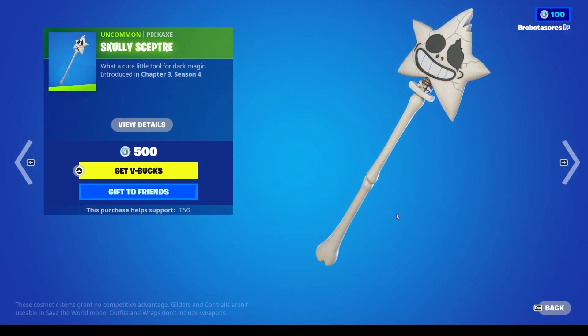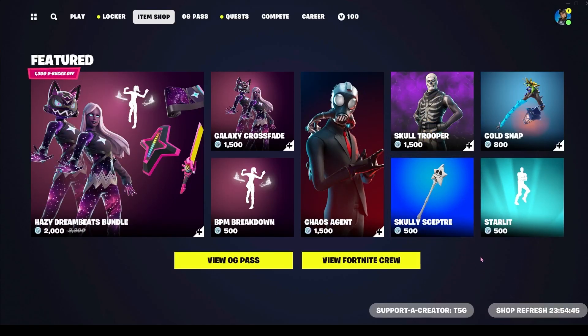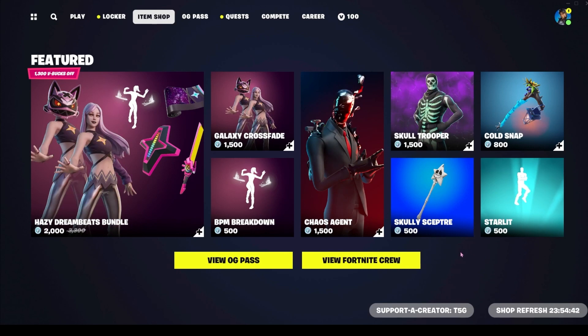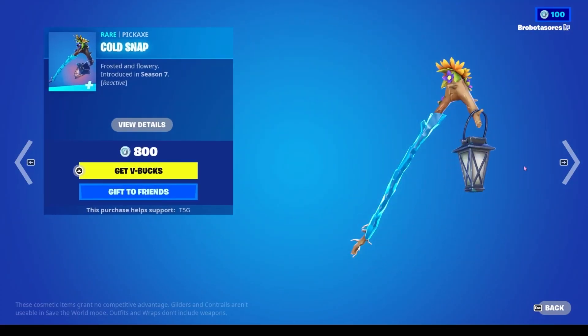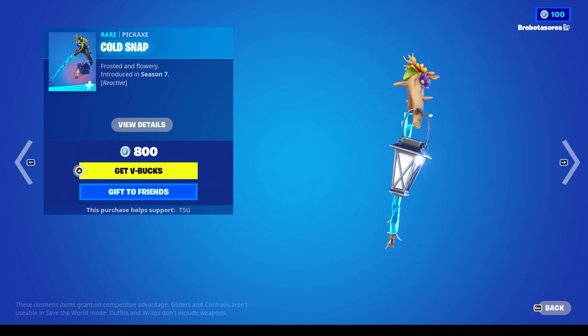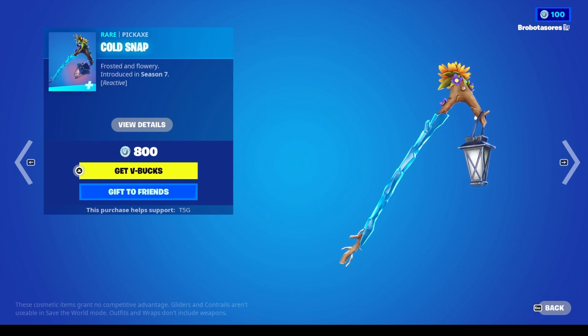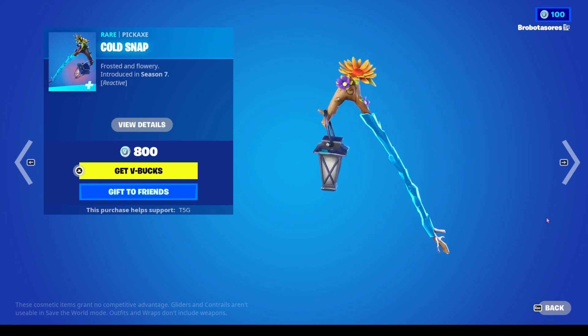Next item is the Scully Scepter. This one's okay in my opinion — I don't love the face; something about it just kind of throws me off. That one's 500, and I feel like it's a little pricey, but maybe not — you let me know if I'm wrong. The other one is Cold Snap for 800. This is also a pickaxe. I don't like this one either. I don't know why it's in the shop right now, but it's fine.